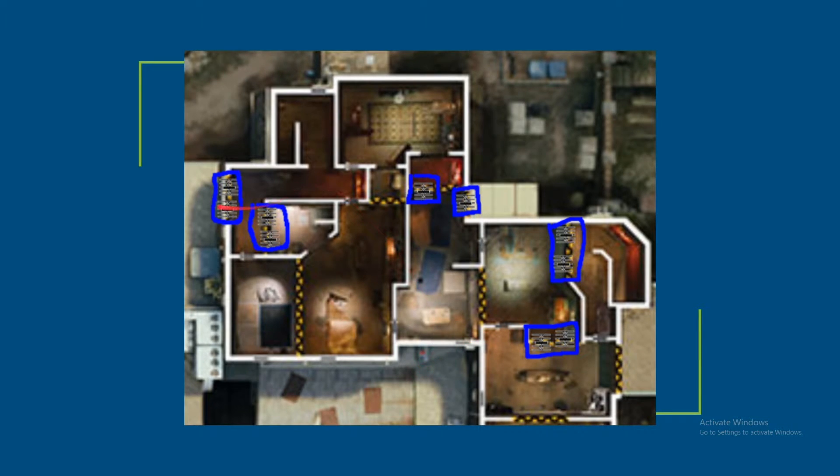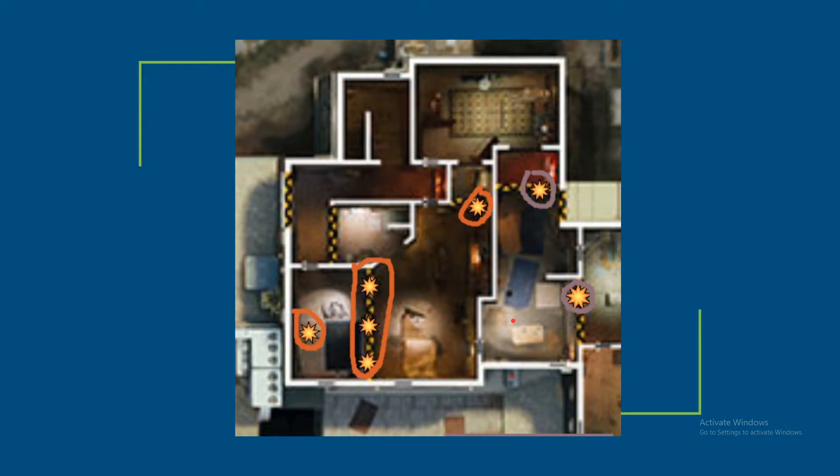All 10 reinforcements will be used. We have two for the Jacuzzi wall, two for the Bathroom wall, one being used on the left or right side of Lodgy Cubby depending on what side of the wall you are on, and then another one on the Construction wall going out to Scaffolding. Moving to the right side of the map, we have Top Red wall being reinforced and the CC Cash wall being reinforced.